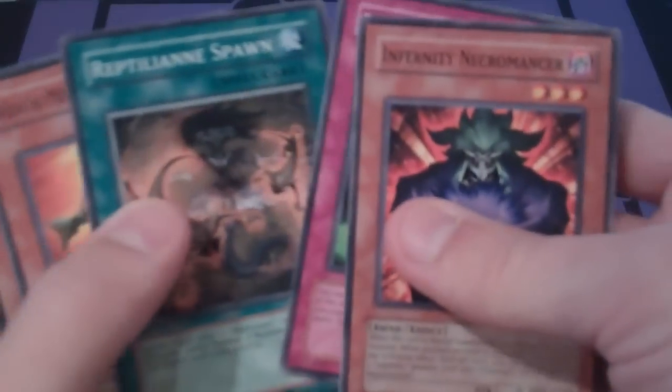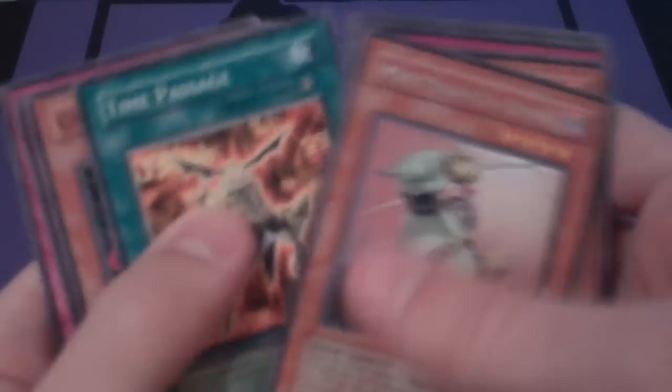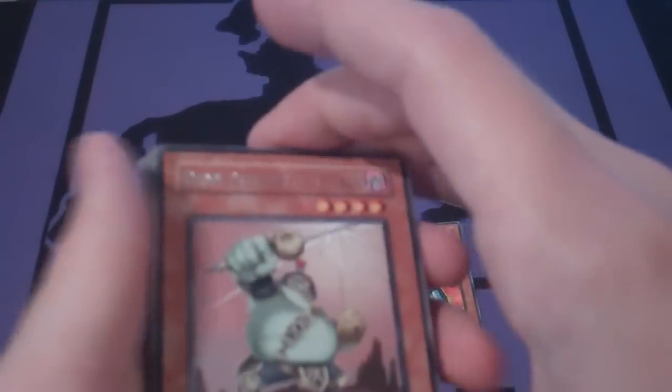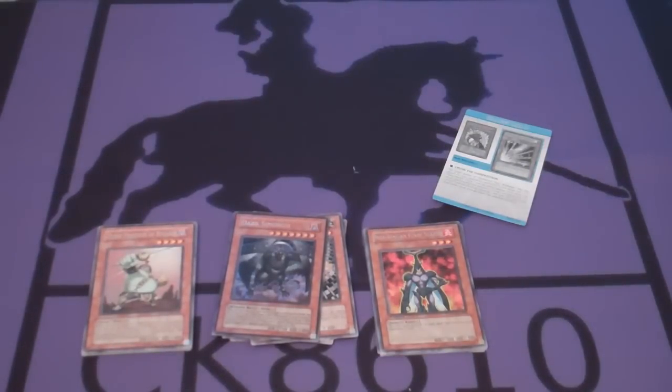Alright, third pack: Dark Necromancer, Enlightenment, Reptilian Spawn, Kwakimura Sea Panther, Denjin Presider of Rituals, Time Passage, Ground Spider, Roar of the Earthbound, and Synchro Barrier. I know a lot of people want me to read off all the cards, and that's why I'm going to try that in the random pack openings going forward. But yeah, another holo in a video — that's amazing, and a really good one actually.